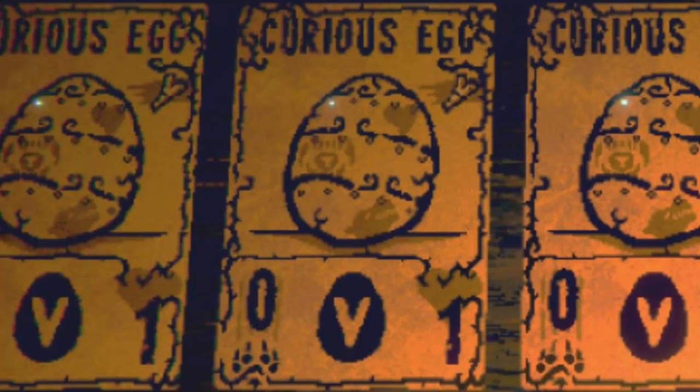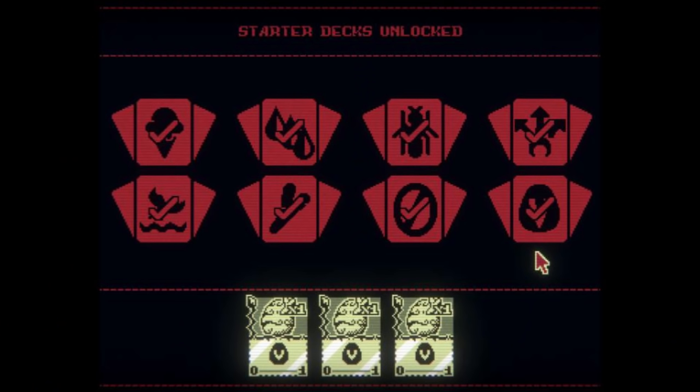Alright, ladies and gentlemen, we have discovered the final new card in Inscryption Casey's mod. It is a rare, of course, and it is called the Curious Egg. Now, in order to unlock this card, you don't actually get it from a boss fight, you don't actually get it from the trader with a golden pelt, but you can only get it from the final starter deck, because this new update of Inscryption Casey's mod also contains the rest of the new starter decks.